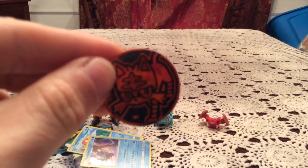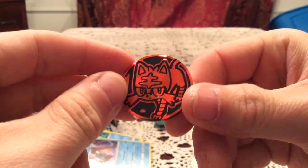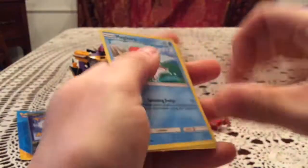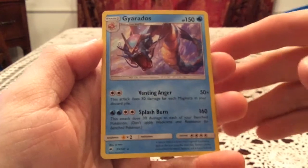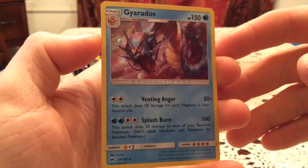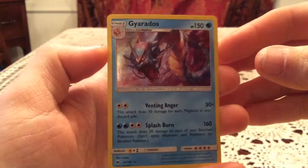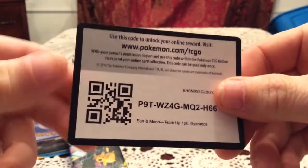We have the Litten coin with a nice shattered hollow foil pattern. We have the Magikarp from Burning Shadows, just the regular common card from that set, and a hollow foil version of the Gyarados from the set. I'm not sure if that card is normally a hollow, but if it is, this one has a different pattern — more like a cosmic mirror hollow pattern. Still very nice.